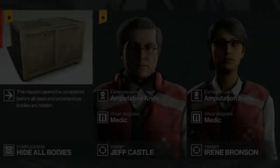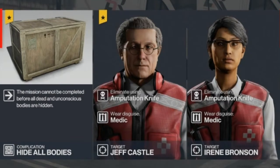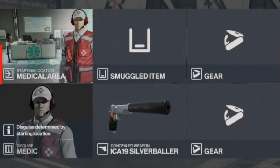Moving on to level 2, we now have a second target, and all bodies unconscious or dead must be hidden, which we have been doing anyway so there is no change there. For this level nothing will change — we will be bringing our silenced pistol and starting undercover in the medical facility.